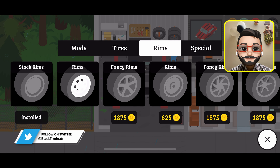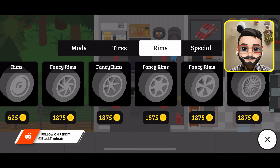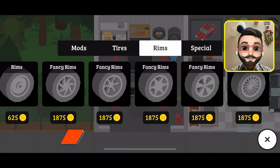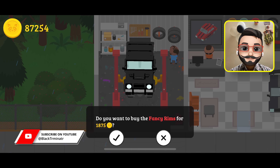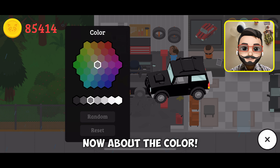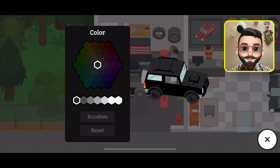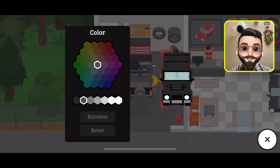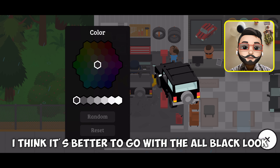Then the rims. And for the G-Wagon, the last fancy rim will work perfectly. Now about the color — let's check the various gray or black options. I think it's better to go with the all black look.